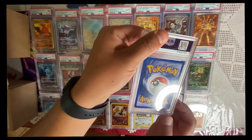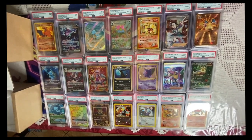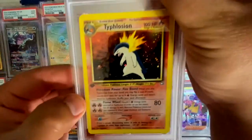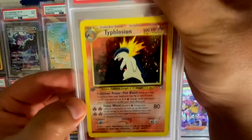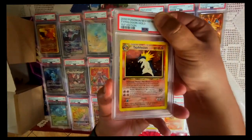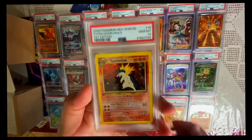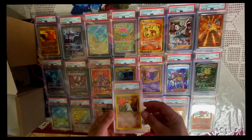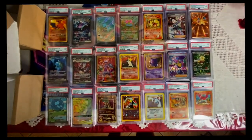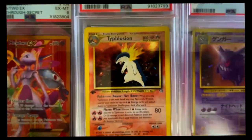Last one — looks good, no whitening. Top to bottom ratio, Pokeball looks centered. The best one was last, folks! Look at the Typhlosion — they got the first edition black stamp, Neo Genesis at the bottom. Oh, the holiest of all holiest. That's it right there folks — that is it. I'm out!